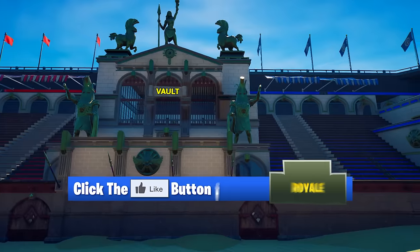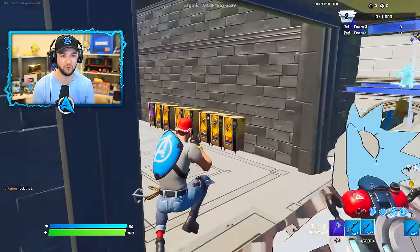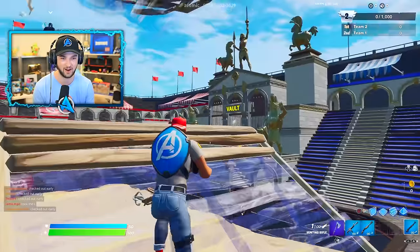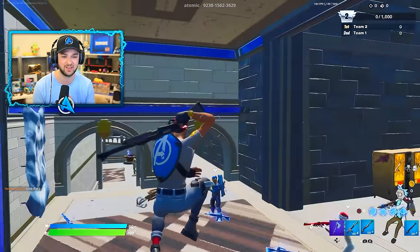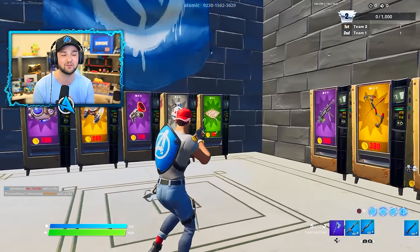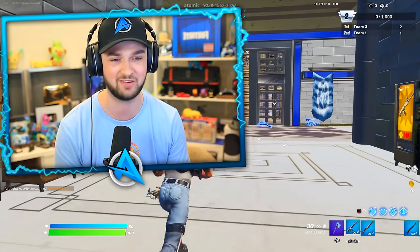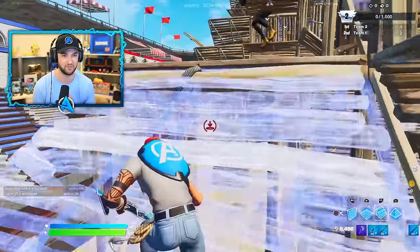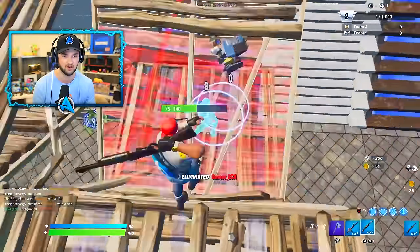If you're excited to find out what's in the secret vault, hit that thumbs up button and let's return to the Colosseum. Welcome to the Colosseum — it is back, and this time it is blue and red with a secret vault. Within this game mode, you'll be on one of two teams and there is a ton of weaponry you can buy with gold — gold that you get from eliminating players.